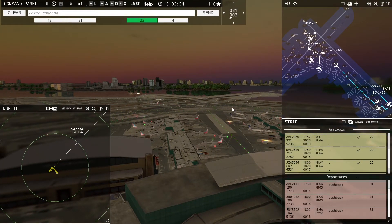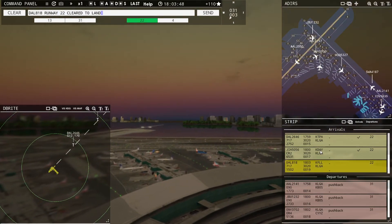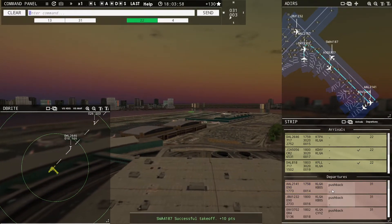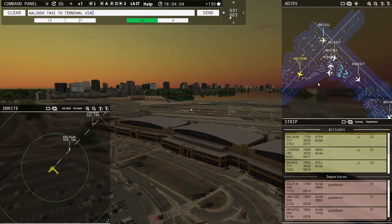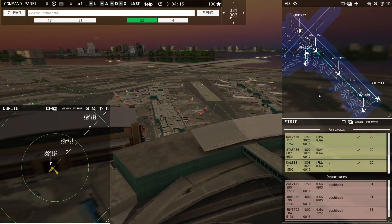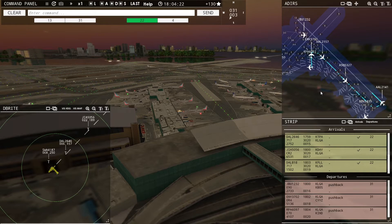We had a little more spacing between these flights so I'm not too worried. Delta 181, runway 22, cleared to land. American 2141, runway 31, line up and wait. American 2050, taxi to terminal via Bravo Alpha. Brickyard 60907, pushback approved, expect runway 31. Brickyard 60907, pushback approved.